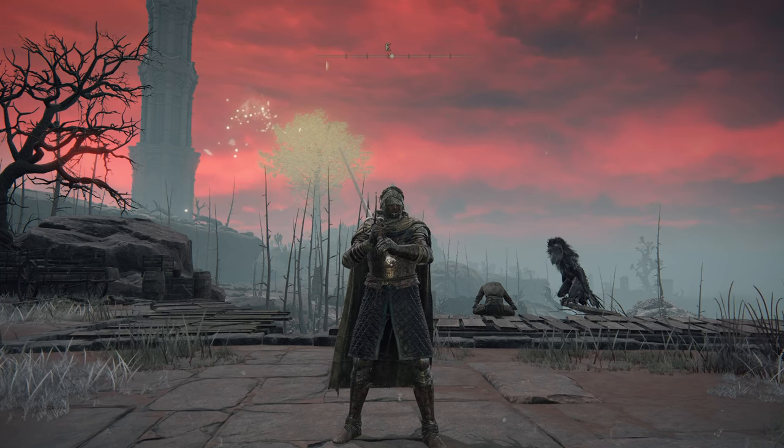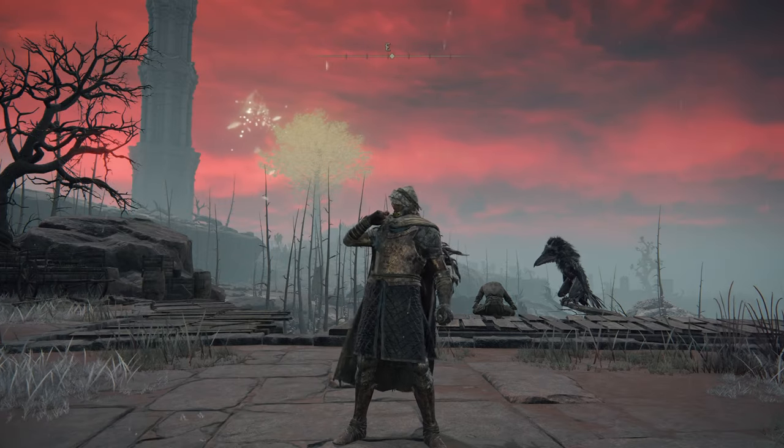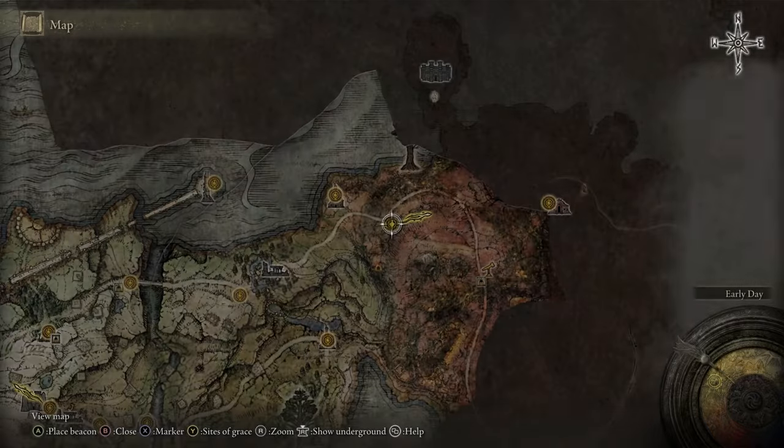At this point in the game you should be roughly between 60 and 65 — we're currently at 62. We are at 40 Vigor, which is the first soft cap. We have enough Mind for our Keen Ashes, Endurance feels comfortable at 25, and right now we're focusing on Strength for any extra runes we get. The first thing we're going to do is go straight south to a cave.